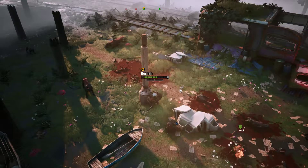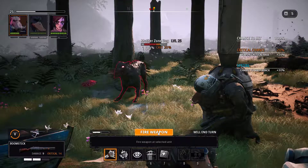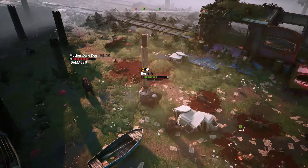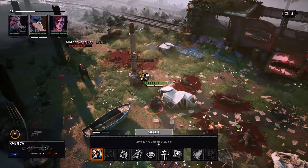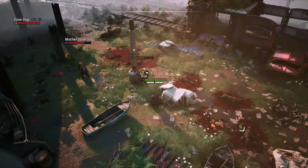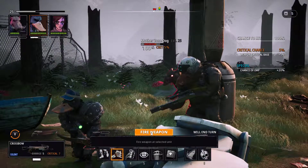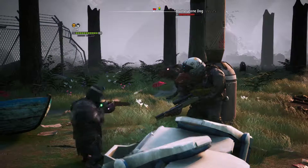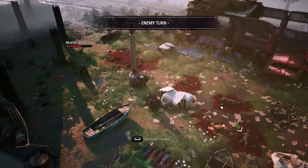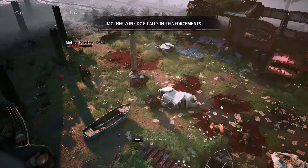There's a little bit of cover, I don't think cover really makes much difference. Let's fire away - nine damage, 21 health left. Some reloads. 100 percent chance of hitting, you don't need to move. The mother dog is half dead already, but it sounds like it's calling in more reinforcements. Two more dogs coming in - this could be interesting.